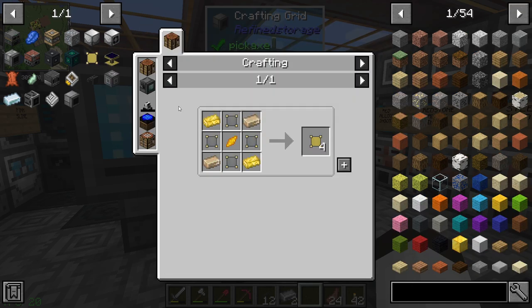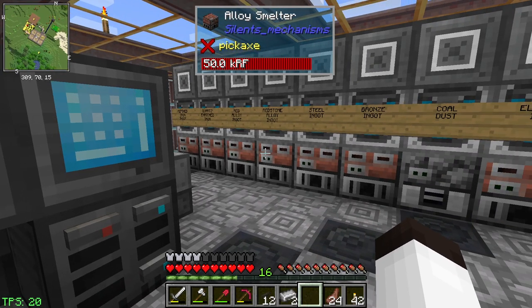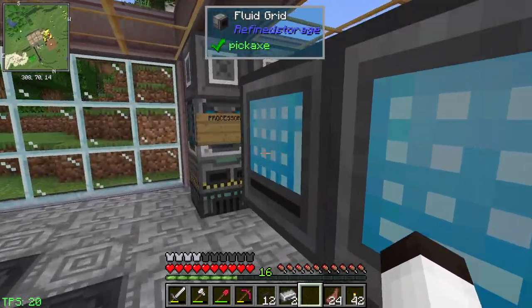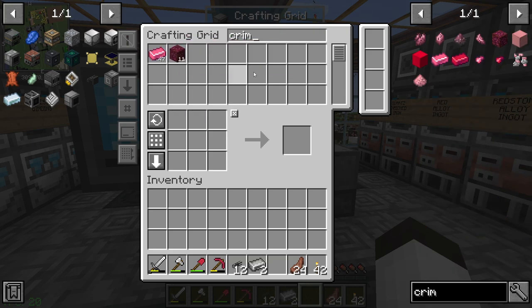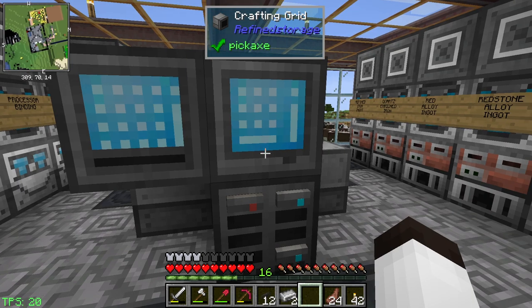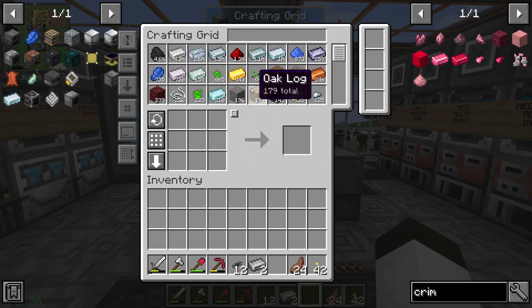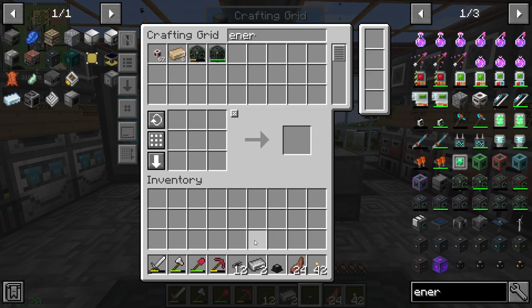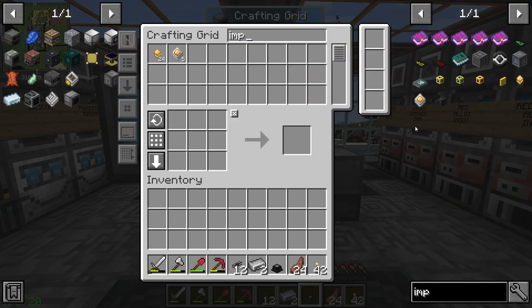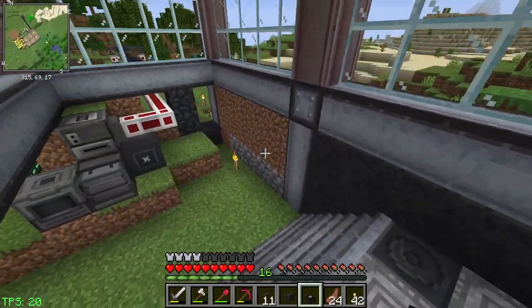The last piece - I don't know if we'll get all the way done today - is similar: it takes blaze rods and crimson iron ingots. We didn't make crimson iron ingots - we have a bunch from other means and some crimson iron ore, so we can make it later if needed. Let's make another one of the energizing setups - we have another energizing orb and an importer for that. You can see it's calling for more processors, so it automatically started up. That's fantastic - I love seeing things like that work.